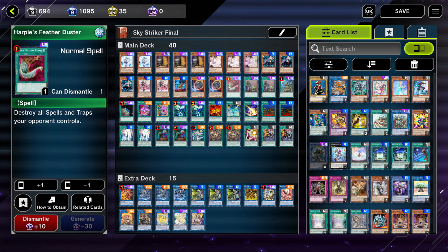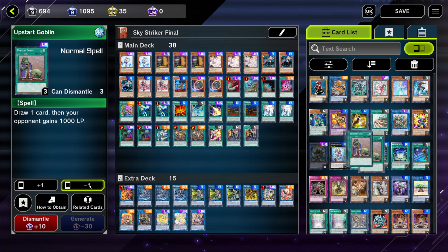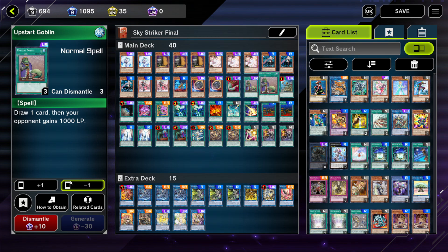Then I play 1 Harpy Feather Duster — it's like the best board breaker because it can just destroy all enemy spells and traps, so a very very good card. Then I play 2 Upstart Goblin — some people like to play this at 3 or even not at all, but I think 2 is enough.